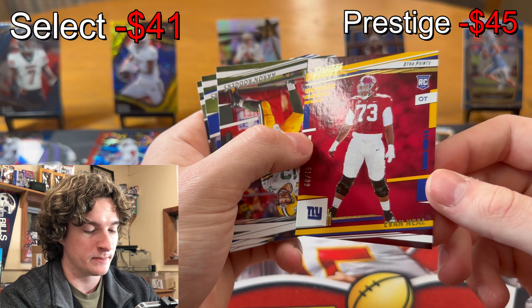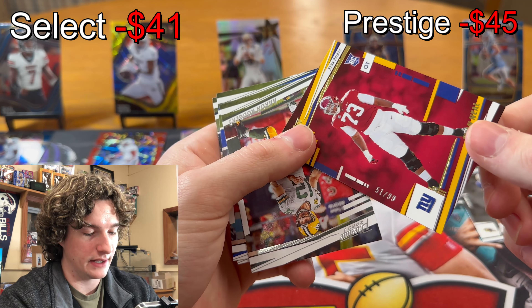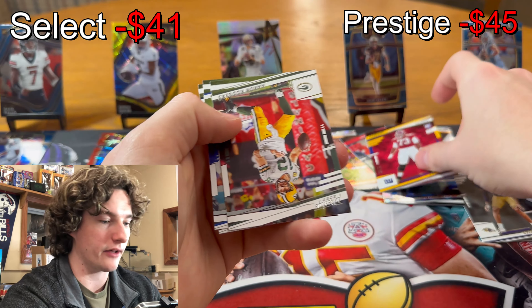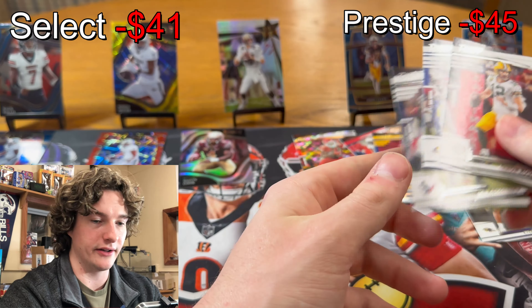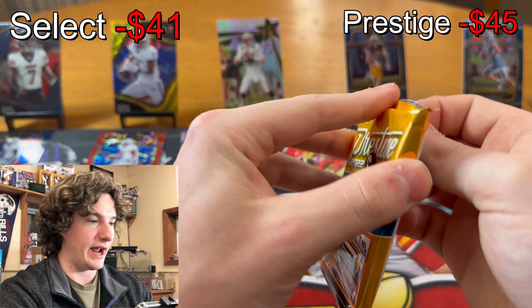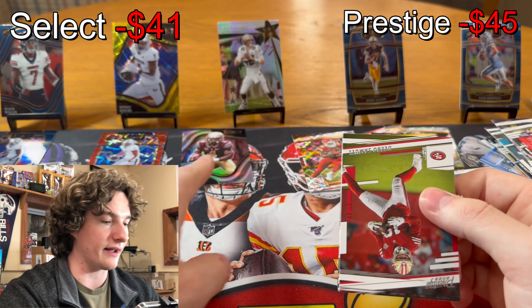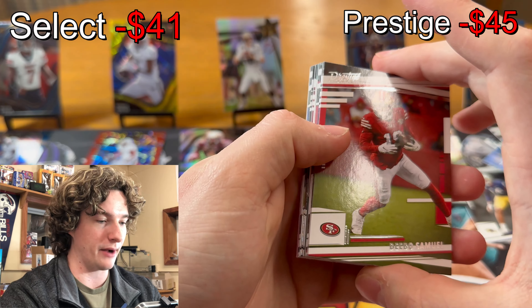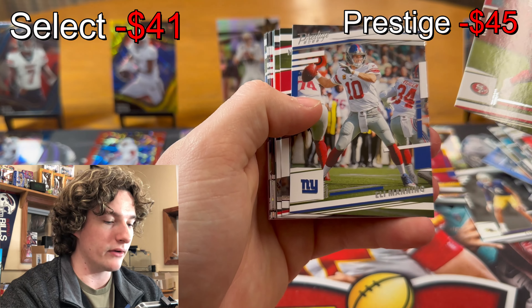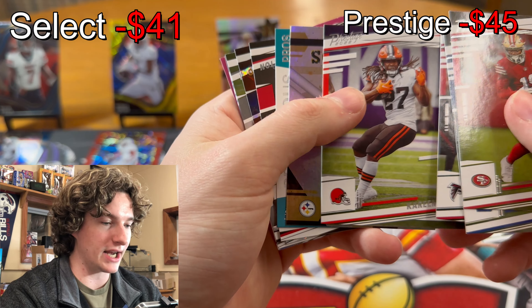Evan Neal, 51 of 99! Offensive tackle — he's actually pretty good. Evan Neal rookie OT out of 99, clean, awesome. Aaron Rodgers, Cam Akers, John Greenard. One more pack left and honestly I think Prestige took the first boxes because we got too many dubs. If we got some good rookies right there that probably would have helped. But Debo, Eli Manning, Cordell Patterson, Kareem Hunt — we got something shiny!